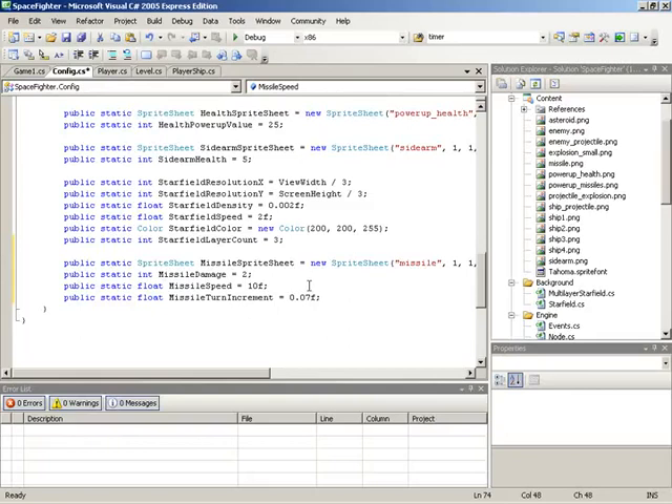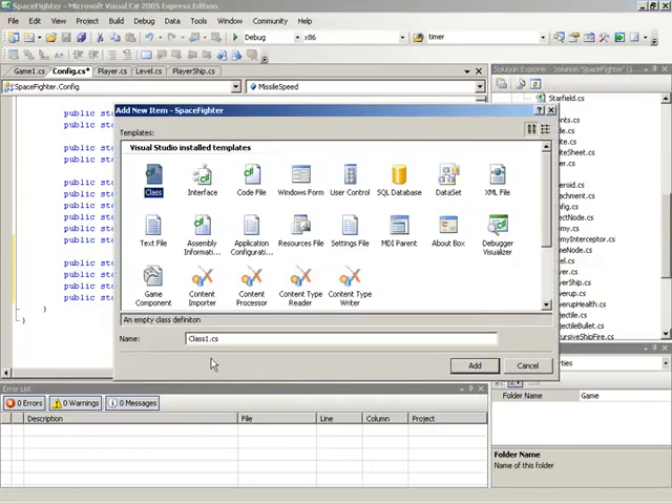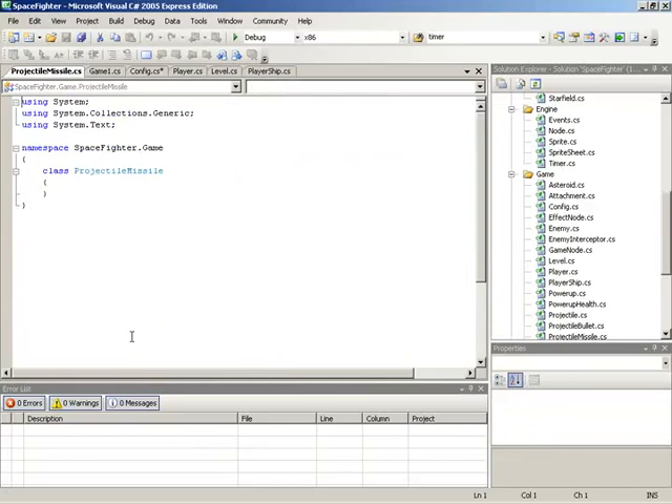With these configuration values out of the way, let's turn our attention to the actual projectile missile class. We'll go down to our game folder and add in a new item. This class will be called ProjectileMissile. We'll begin with the standard namespace cleanup and set up our using statements to gain access to the XNA Framework type — Microsoft.Xna.Framework. At the end, once we get into the final section for the missile, we'll also need to add a using for graphics to gain access to all the graphics types. On the class itself, this is indeed a projectile, so it's going to need to extend the projectile class.